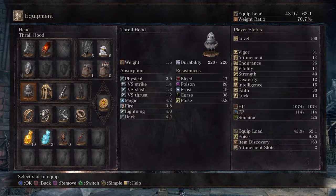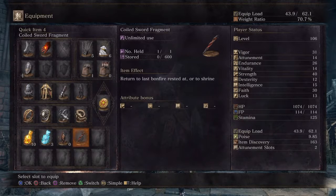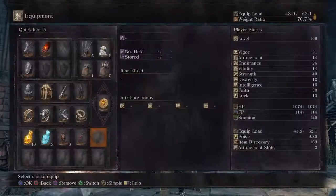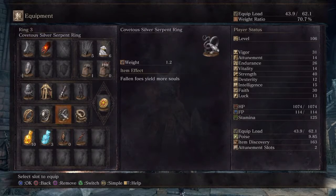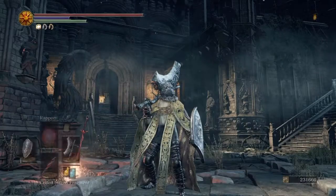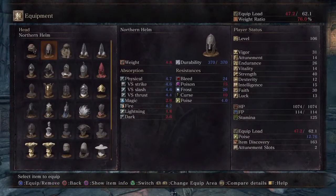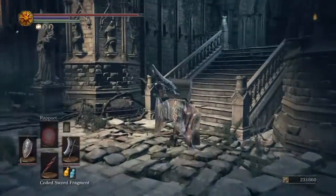You're also going to want the Coiled Sword Fragment, or if not, some Homeward Bones. If you have neither, just walk back to the bonfire — it's not that far. One last thing: you're going to want the spell Rapport. Rapport is what's going to help us do this soul farming. So equip the Symbol of Avarice and run to the elevator.